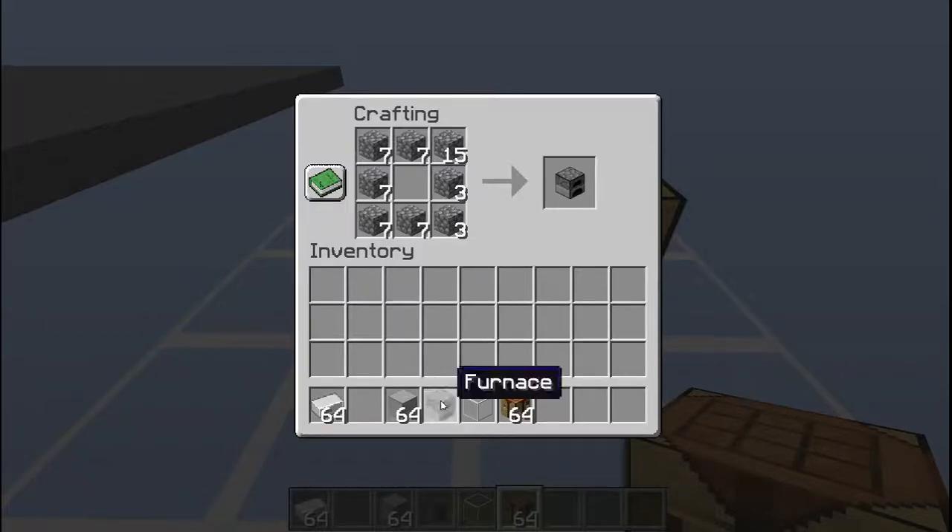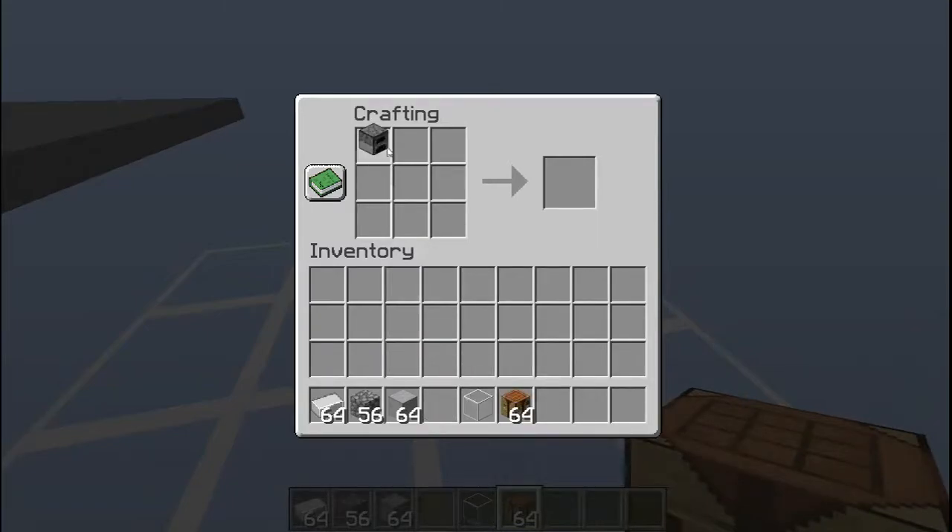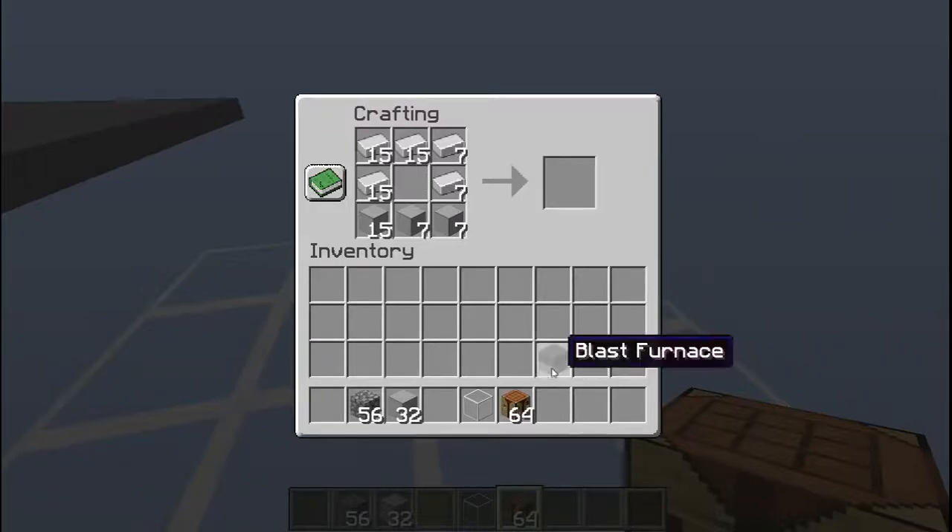You're going to take your furnace and put it in the crafting table, then escape and go back in. You're going to take your furnace — whether it's called furnace or not, I don't care — and then take iron ingots and place them around the furnace. After that, you're going to take your smooth stone, place it in there, and press craft. And there's your blast furnace!